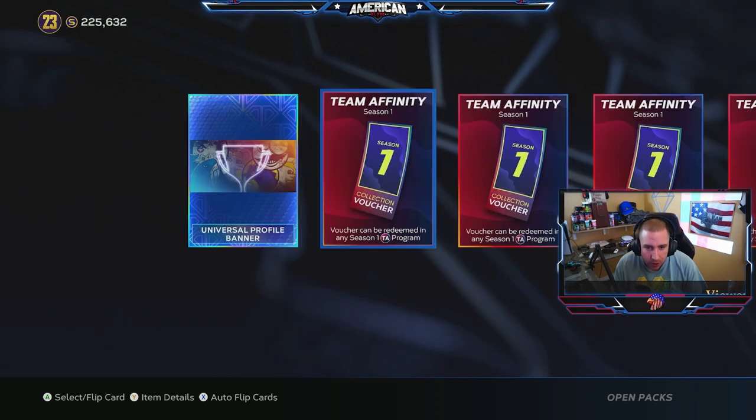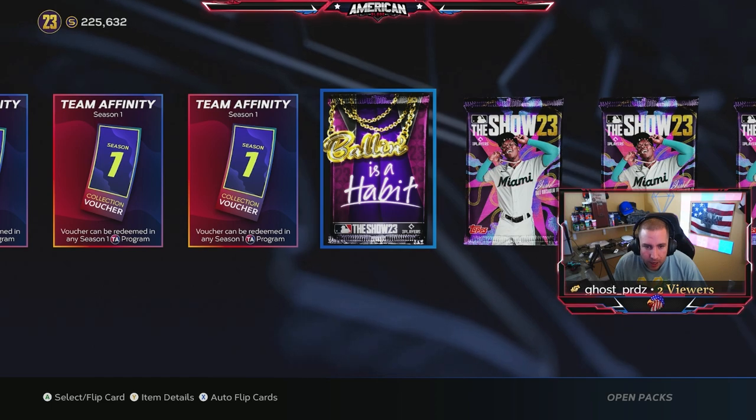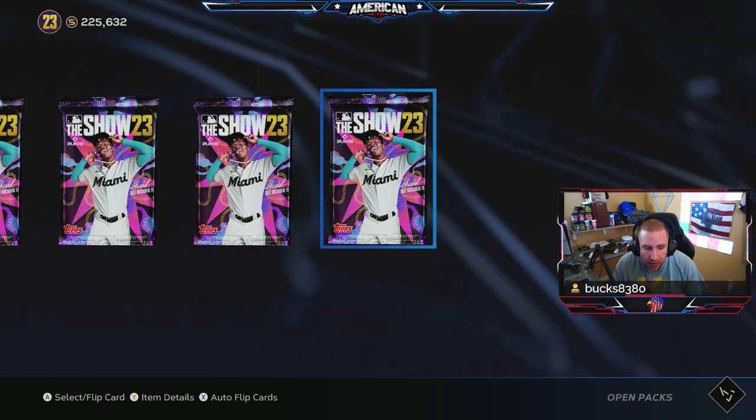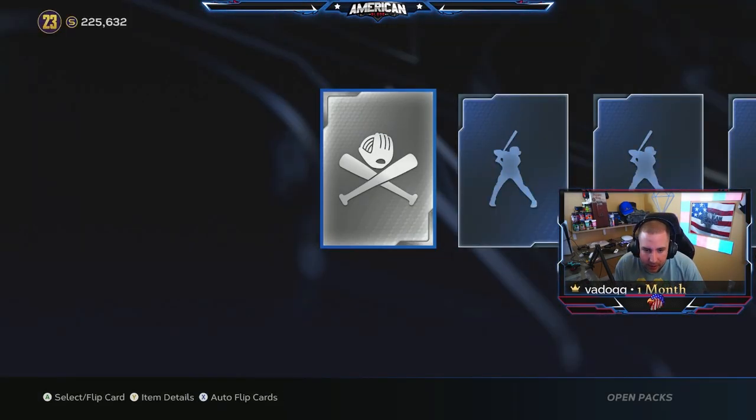From the mini championship we get four vouchers, a universal profile banner, a ball impact, and then 15 standard packs. Let's go ahead and open up these packs and see what we can get.